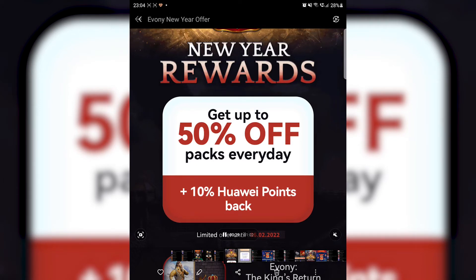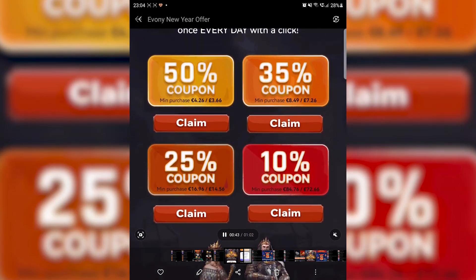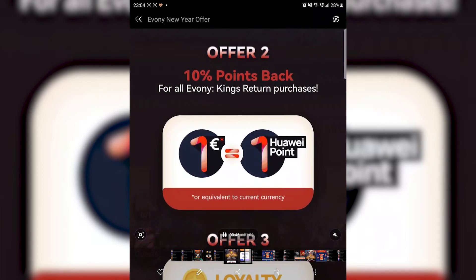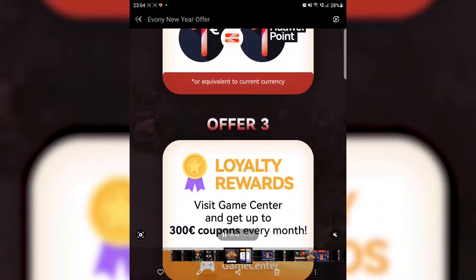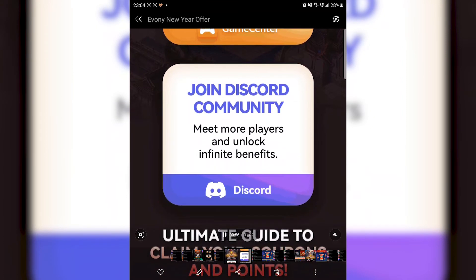Check out the pinned message below for a step-by-step guide. In a nutshell, you can claim up to 4 different coupons every day the offer is running — there's a 50% coupon, 35%, 25%, and 10%. You can simply claim them by pressing the Claim button. The second offer is the 10% cashback. I'll also be making a separate video on the Loyalty Reward Program as well as the VIP and Ambassador Program, so make sure you join our Discord community channel to learn more details about the offers, and stay tuned.